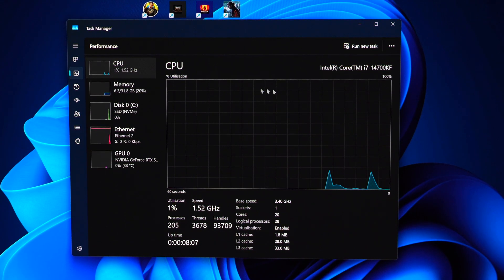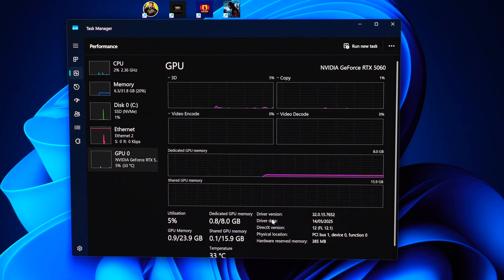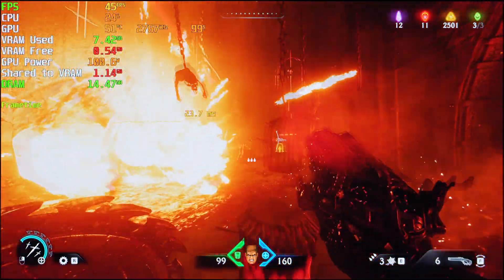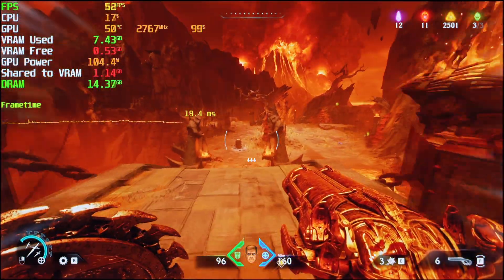Intel i7-14700KF, 32GB of DDR5 RAM and RTX 5060 8GB. This is the FPS when we're at 1080p completely maxed out graphics settings and we're using DLAA, so no DLSS.